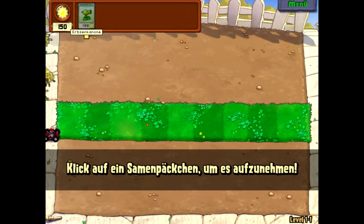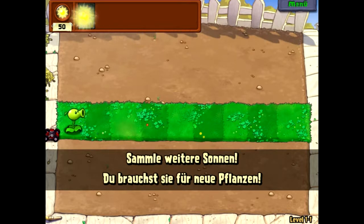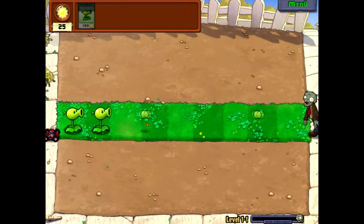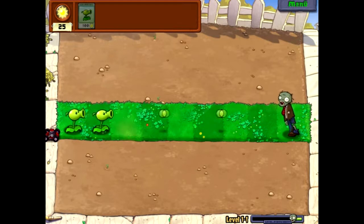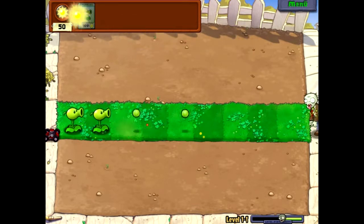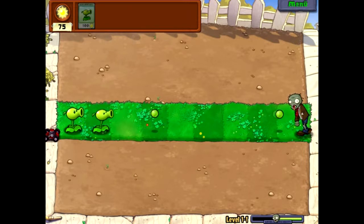Was wir machen müssen ist, Pflanzen zu pflanzen und nebenbei Sonne einzusammeln, weil diese Pflanzen Sonne kosten, damit man sie pflanzen kann. Und wie ihr seht, die Pflanzen schießen die Zombies ab – so schützt man seinen eigenen Rasen und sich selbst davor, dass die Zombies einen auffressen.